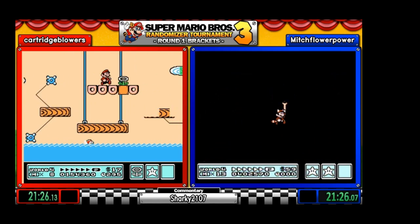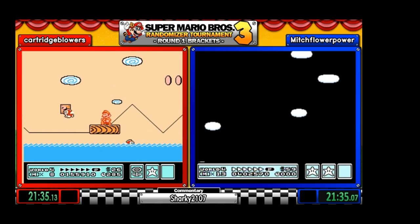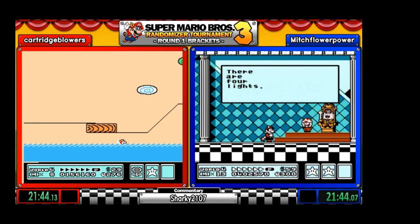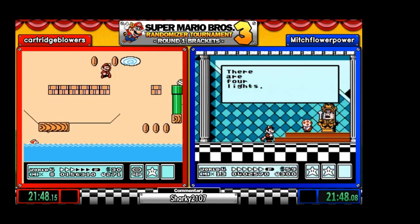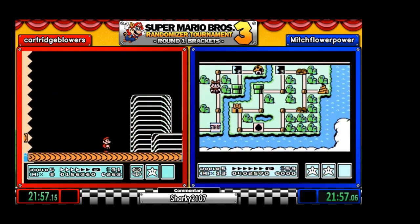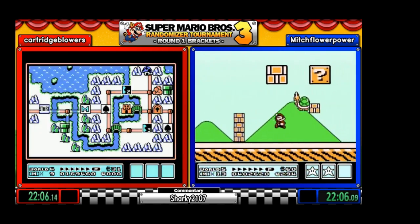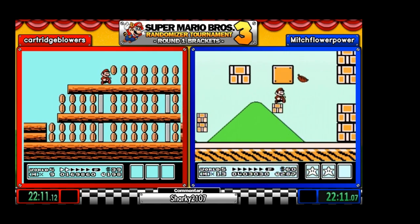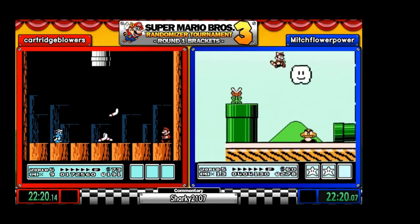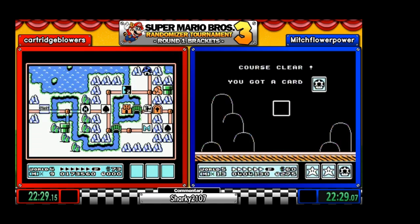And we got a Koopa that has one HP. There are four lights and Peach's gave a nice frog suit — we have World 5 band, World 5. You gotta love the big sprites in this game. Mitch thinks he doesn't need any more lives.